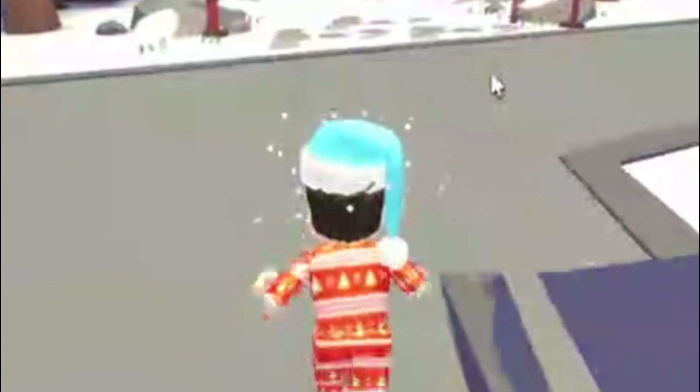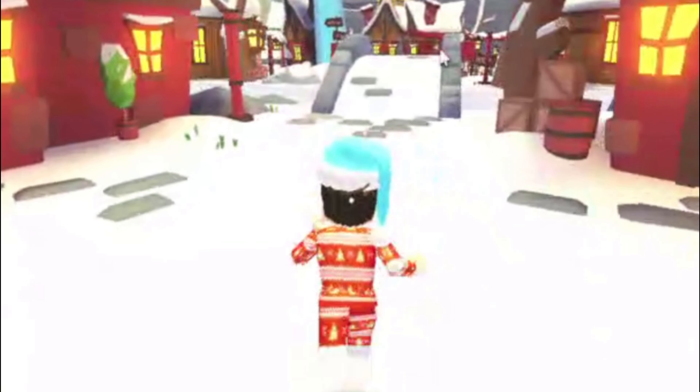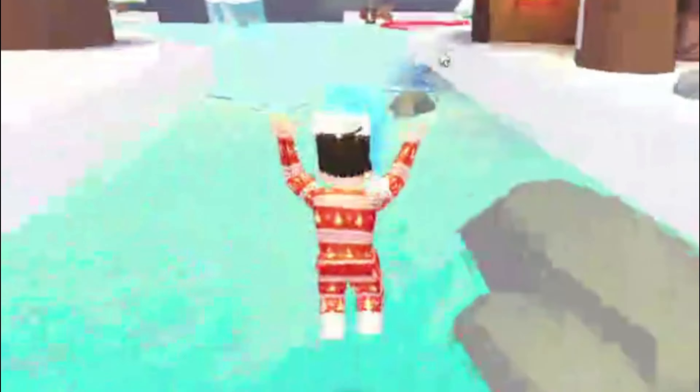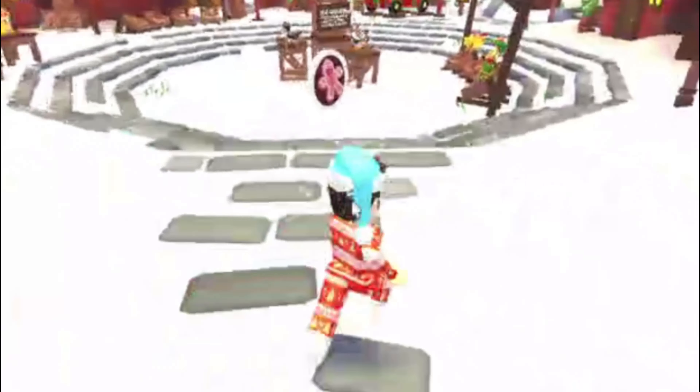I can see the Christmas area - winter wonderland! This is beautiful. There are treats and decorations. Wait, can you ice skate on it? There's water and a bridge - this is beautiful. All right, so we have Pet Rescue, the Shop, the Calendar, and Present Shuffle.